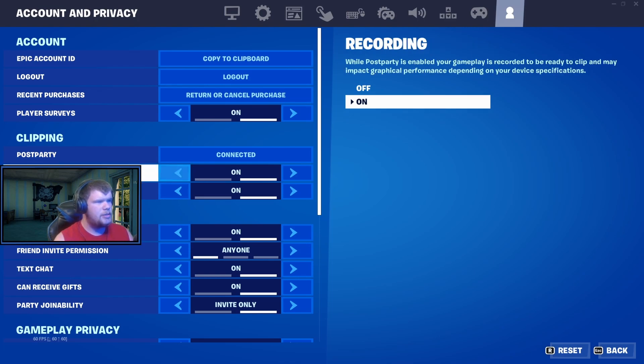You can turn recording on or off, or also turn clip reminders on or off. I already have Nvidia's clip reminder, but this would be really good on console because there are a couple of times it bugs out on console. So this is actually pretty good for console. I don't know what quality it saves in - it doesn't say 1080p, 720, how many frames, or 4K - but we're gonna be testing that out.